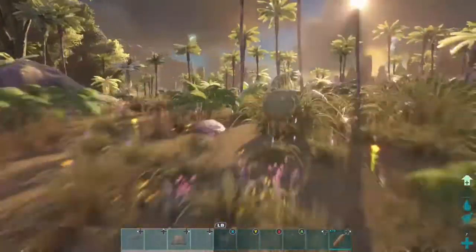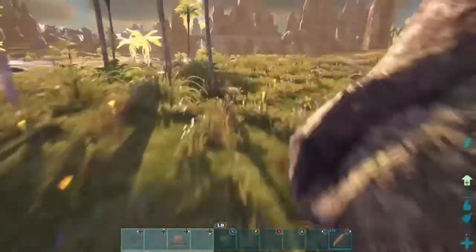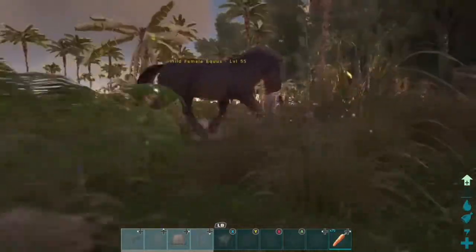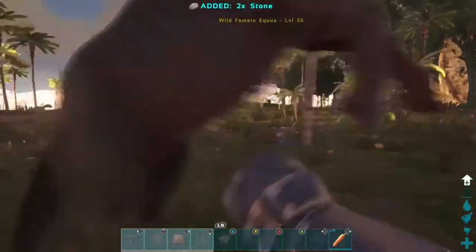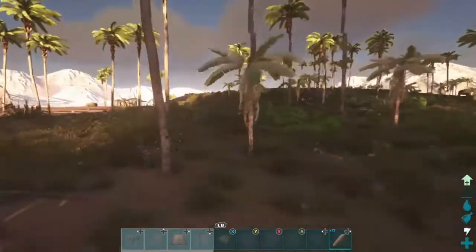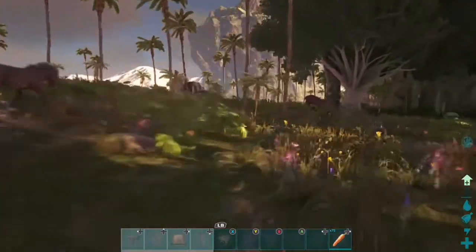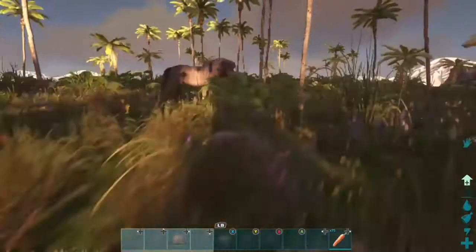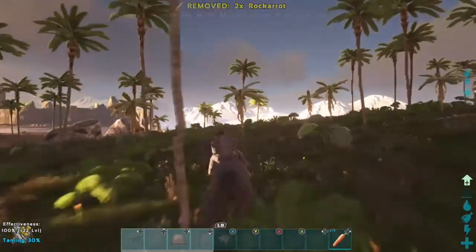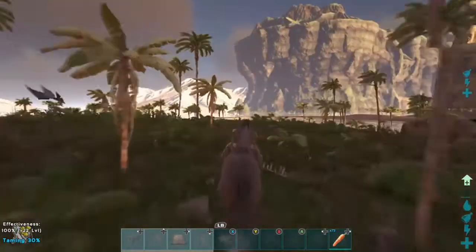We're just looking for an Equus now, and we found one — let's try and tame it. You have to use a passive tame with carrots to feed it, then ride it. Every time it bucks like that you have to soothe it. You just keep doing that until you've tamed the Equus and you can ride it as much as you please.